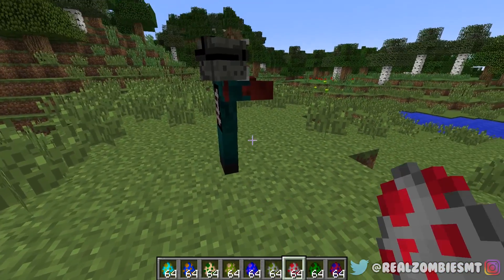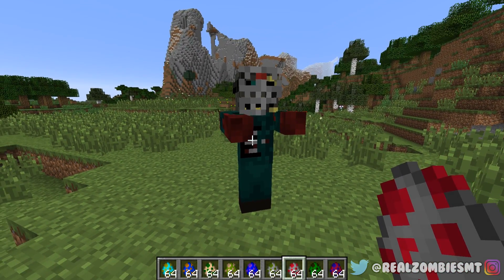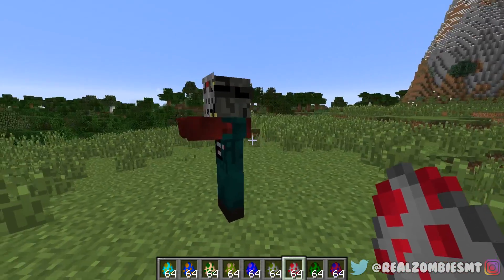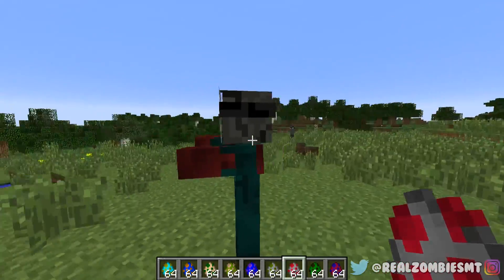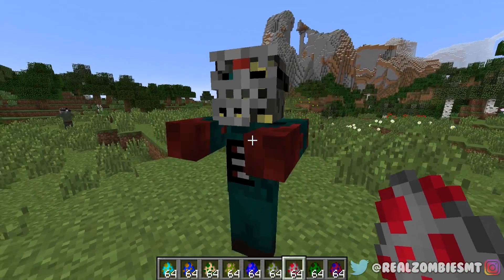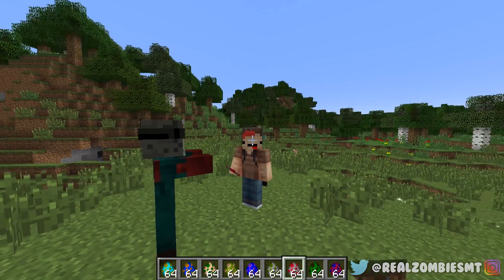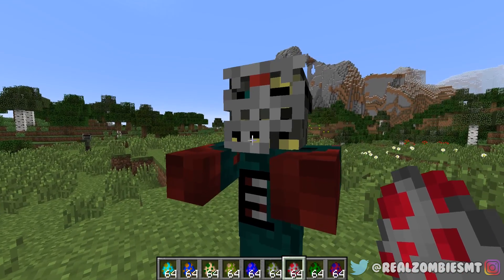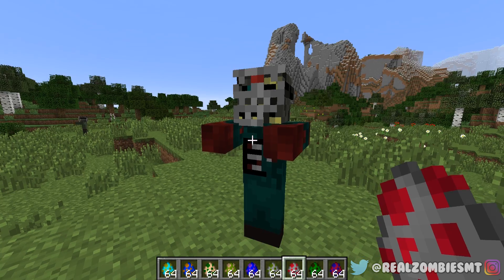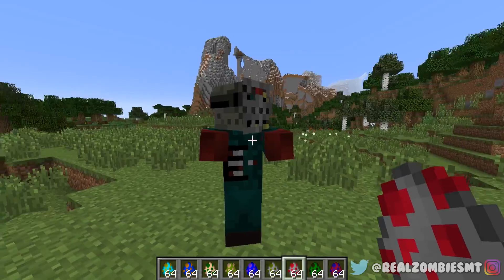This is Part Seven Jason, who kind of looks rough — not gonna lie. He's really messed up because he's been underwater for about 10 years. He doesn't really look like he's doing well — kind of looks like he got into a bad accident. He is actually my favorite looking Jason, even if Part Seven isn't my favorite movie.